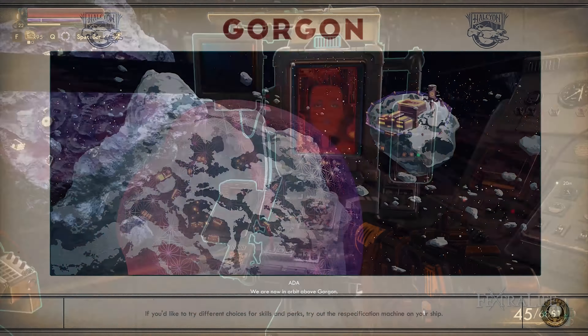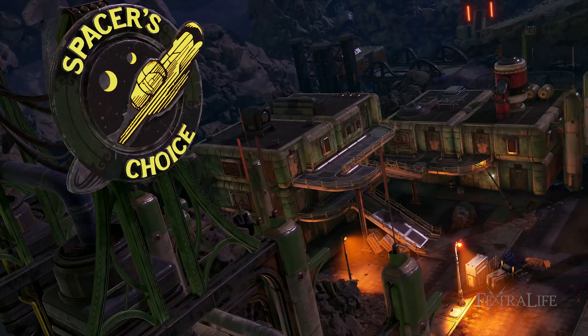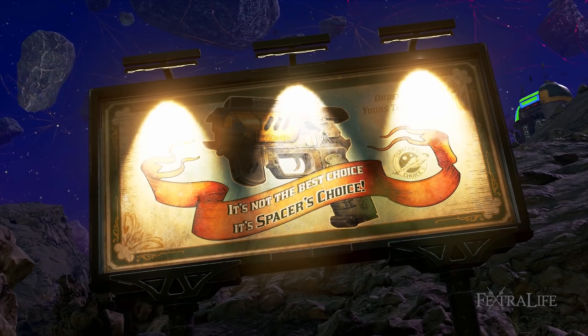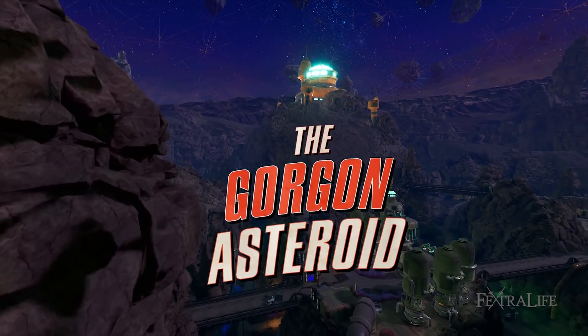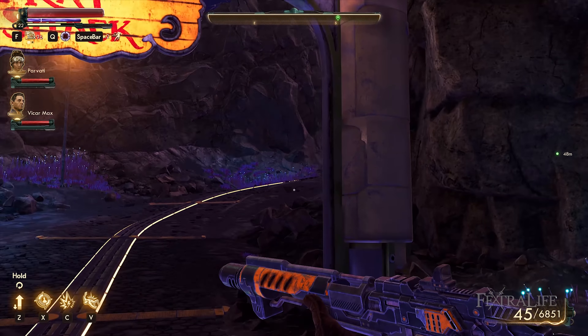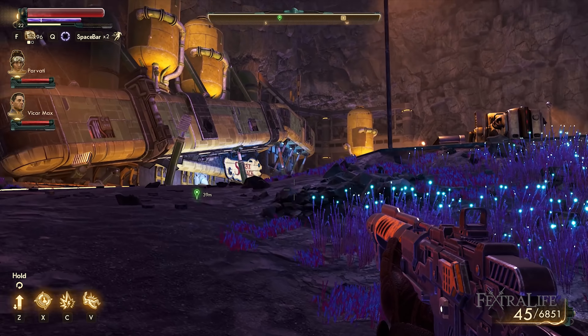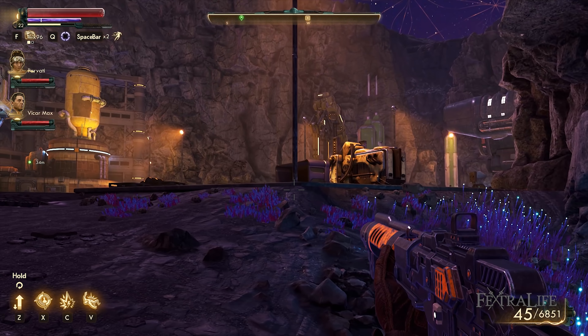The new content takes players to the asteroid of Gorgon, where they will uncover the mystery of what went terribly wrong and why it was abandoned by Spacer's Choice. This side story has a very The Expanse feeling, as nothing is immediately clear except for the fact that some sort of tragedy occurred.